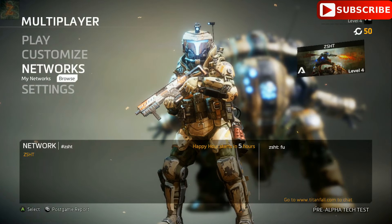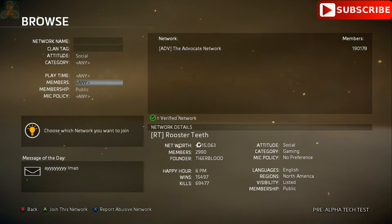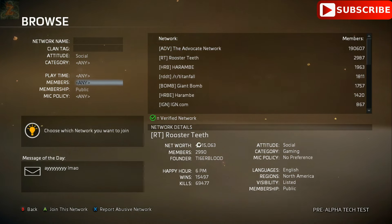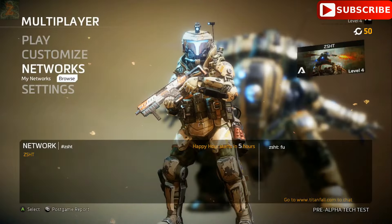Once you have that created, your friends are going to go to Networks, go to Browse, and they can just type in your network's name. Make sure you change the members setting to Any, because that created some problems for us — we had it set to 10,000 and it wasn't bringing our network up. So make sure members is set to Any and you should be able to find your clan very easily.